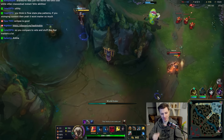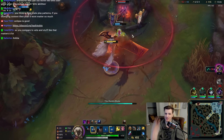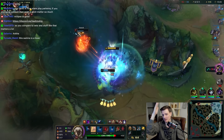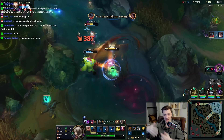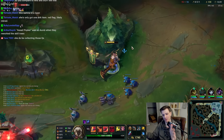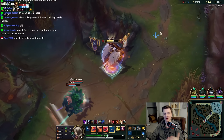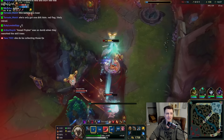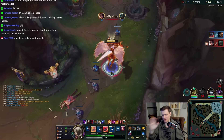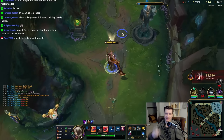Sundered Sky is an item that every six seconds per target can give you a 150 damage attack, plus it heals you for 140% of your base AD plus 7% of your missing HP. Numbers subject to change — Riot will probably nerf the AP items soon; the AD items probably not. Sundered Sky is really good on champions who don't auto attack much but come in to auto attack every so often.